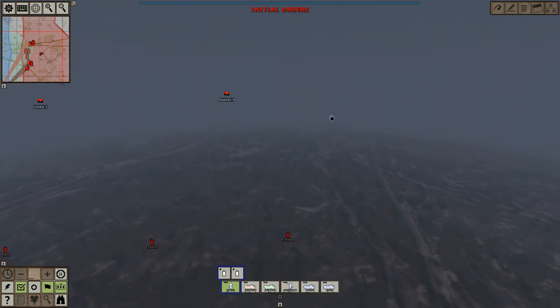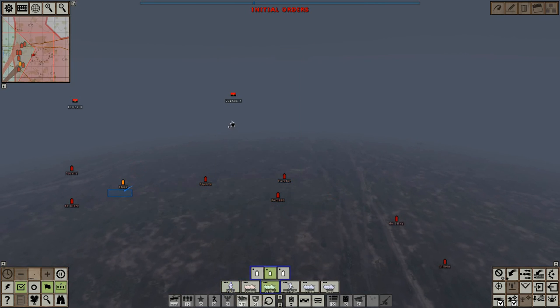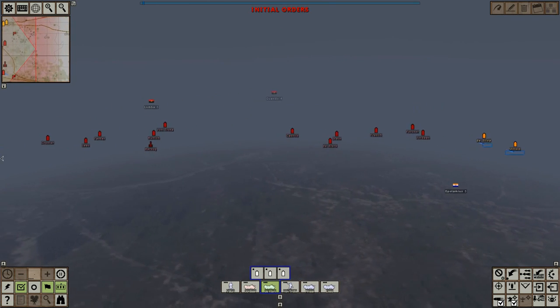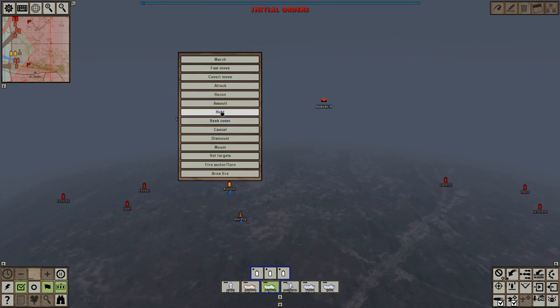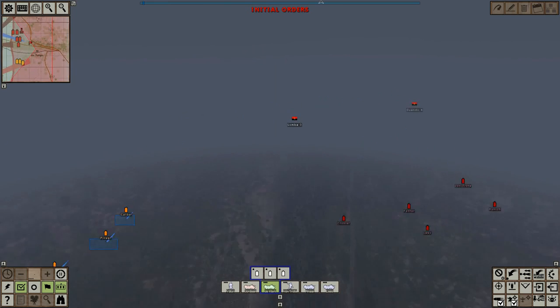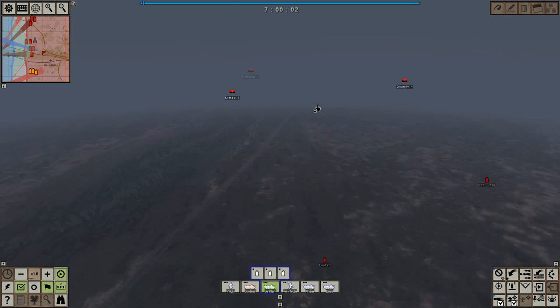The problem is, first of all, it's a foggy day, as you can see — it's going to be a lot harder for our drivers to actually spot the enemy. I'm actually going to send one on recon over here. The rest of these guys are going to go ahead and hunt towards Quando IV. Da Silva and Velen are going to assault this way. I want to make sure that these guys are attacking in multiple different directions so that we can attain our target.